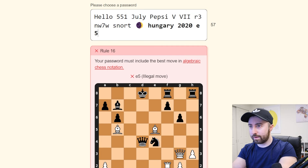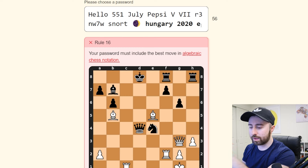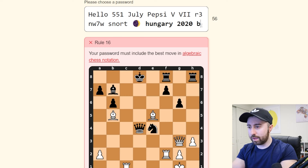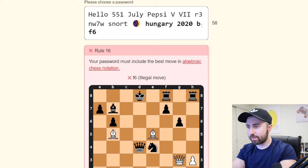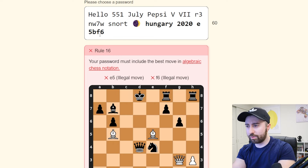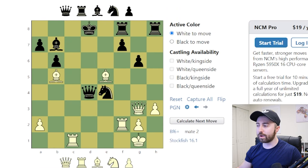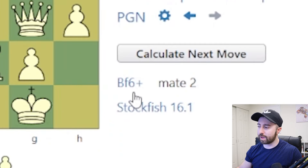Is that how you write it? e5... f6? How is that an illegal move? Is that not right? I don't understand how to write this stuff, I need to look this up. So the first letter is the piece, so it would be b to f6. Is that how I write it? How is that an illegal move? f6 plus? So it would be the bishop on e5 — or e5b to f6? Two hours later. I stopped recording and looked up nextchessmove.com and put the same exact scenario in. It told me what I'd been searching for: bf6 plus.